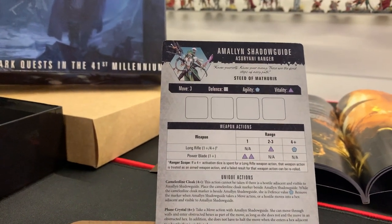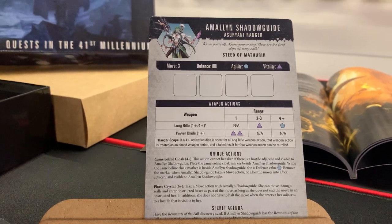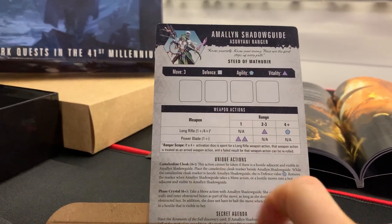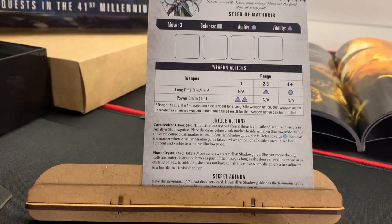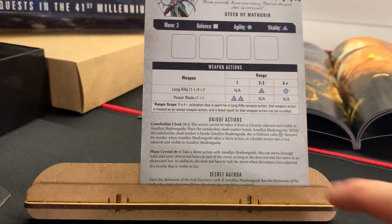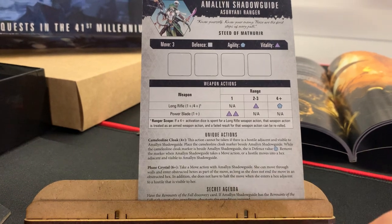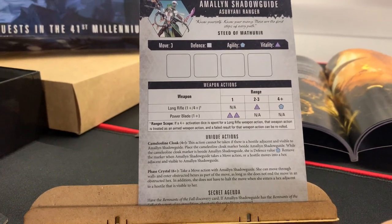Last but not least, Amalyn Shadowguide — a perfect fit for our party as our long-range sniper who can obliterate groups from the other side of the map. She carries the Long Rifle with options for 1+ or 4+. She has a Power Blade, and she can activate a Cameleoline Cloak to boost her defense from d6 to d12. She also has a Phase Crystal, allowing her to move through walls and enter obstructed hexes as part of her move, as long as she doesn't finish her move on those terrain types.